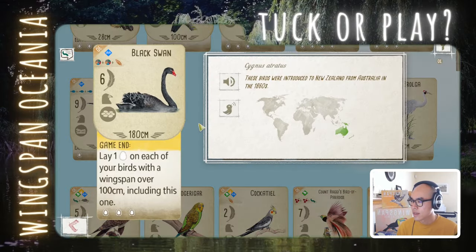Black Swan — a game-end power. You lay eggs on birds with a wingspan over 100 cm, including this one, at the end of the game. 3 food for 6 base points, plus however many eggs you get from that. Based on my experience, this is one of the better yellow power birds in the game. Including this bird itself, that's at least 7 points. If you can get an additional 2 or 3 points from the eggs, it's a solid late-game point bomb. Play.